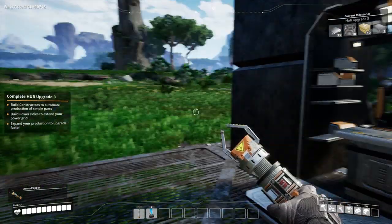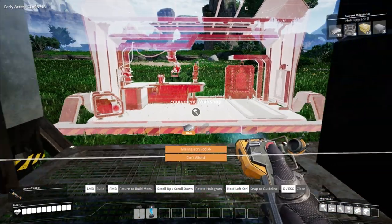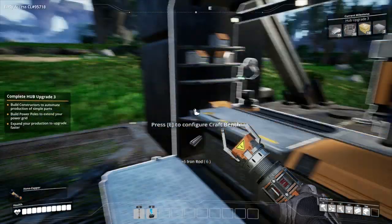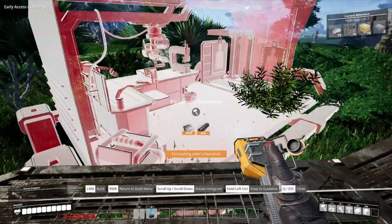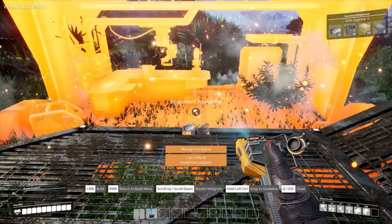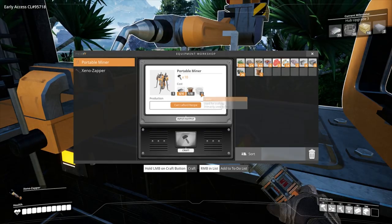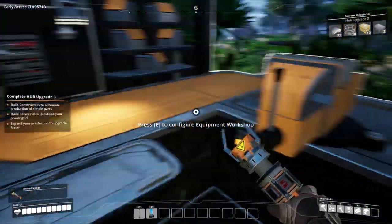That's a craft bench. What do we need? Six iron rods. Equipment workshop — do we need it? Sort of beside this one. What can you make? Portable miner or Xeno-Zapper. So we need eight wire, four cables, and four more plates. Actually, eight wire, four cables, and four iron plates.